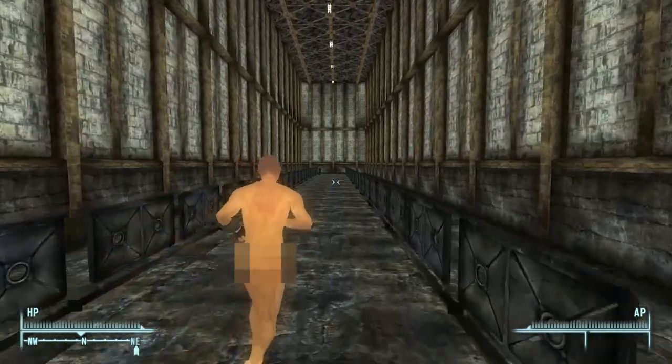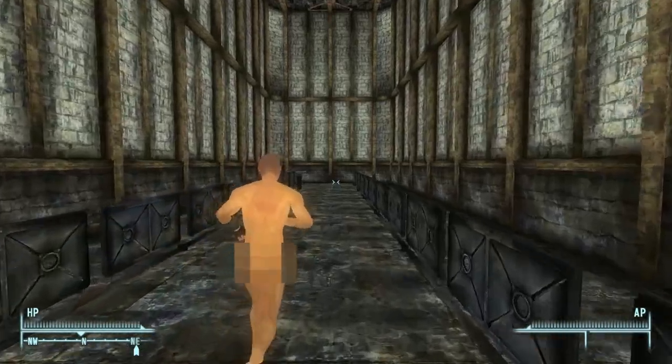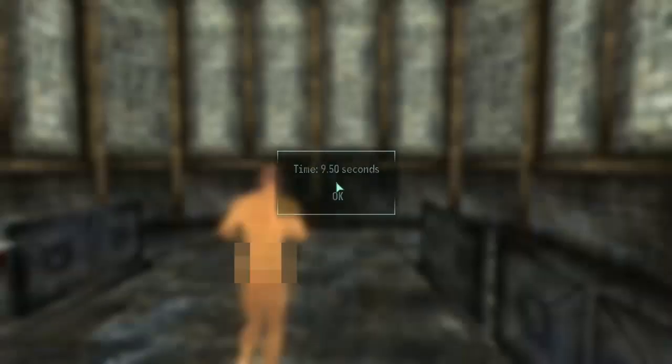Allow me to demonstrate. It's a 50-yard course. I just hit the Auto Run key, and then I'm keeping my hands off the keyboard and mouse. 9.5 seconds. Google tells me the world record in the 50-yard dash is 5.2 seconds, and a decent time for healthy middle schoolers is 7 or 8 seconds, so 10 seconds with a running start sounds about right for me.